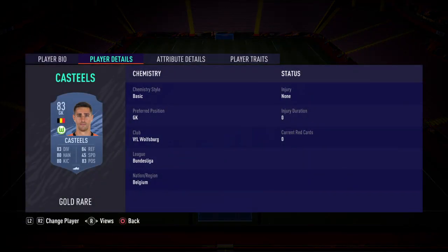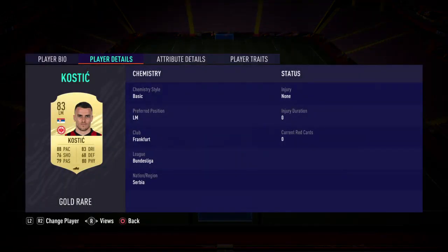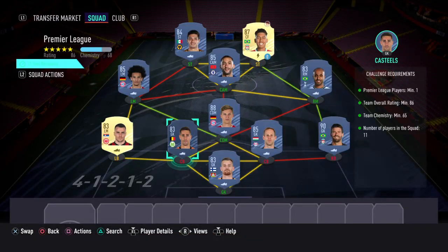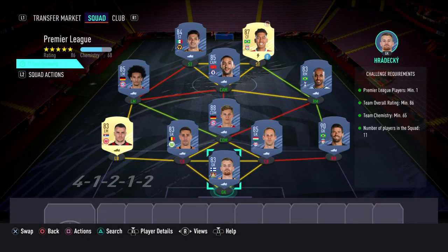Centre back: Kastilz. Left back: Kostic. And in goal I've gone with Harandaki. Everything's in green so all the requirements have been met. This one will cost anywhere between 215k and 270k to complete.